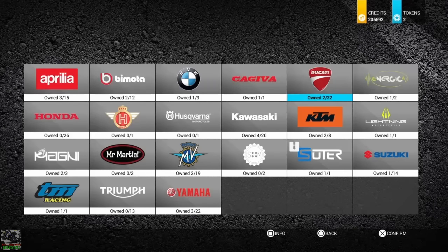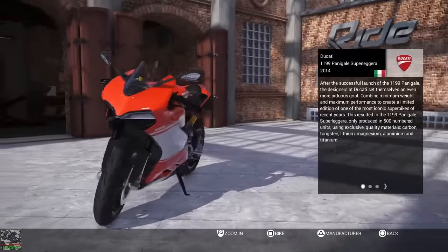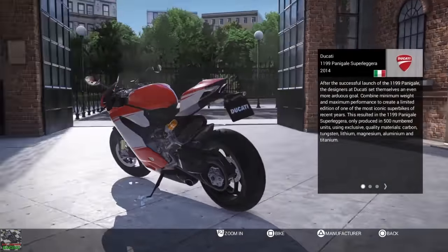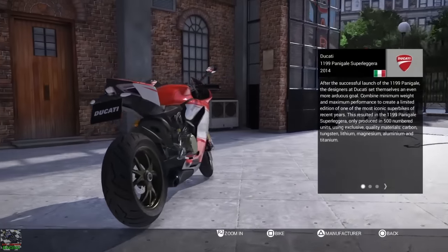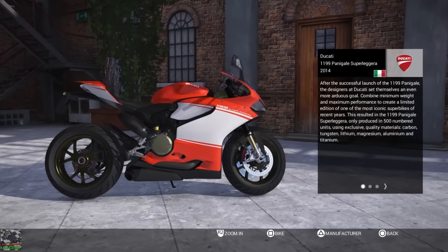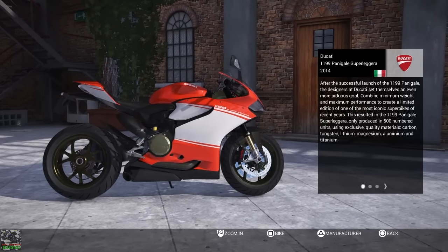Now we're going to get straight into what bikes are on this DLC. I hope you enjoy this pack, so let's get straight into it. First up is this awesome machine - this is one of the most powerful bikes in the pack. There are a couple of versions of this bike already on the game. I'm not sure of the difference in stats but we will look at that.